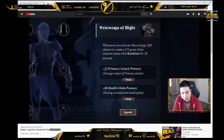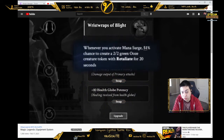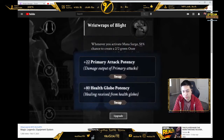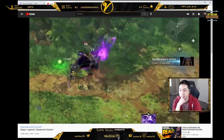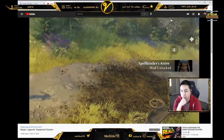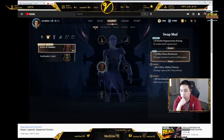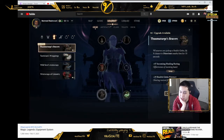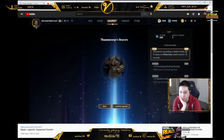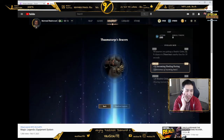All gear you collect has a single core mod and one or more adaptive mods. Core mods are fixed and cannot be swapped out, while adaptive mods can be interchanged. To keep your equipment collection focused, duplicate pieces of gear don't need to be sold to a vendor. Instead, you will either unlock a new adaptive mod or earn an upgrade material for that specific piece of equipment. These materials can then be used to improve the stats of a mod on that equipment.